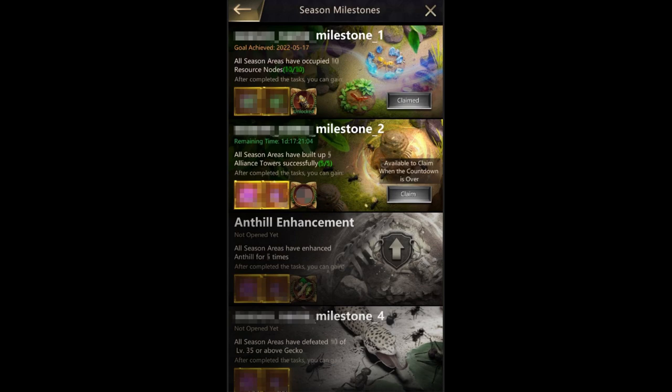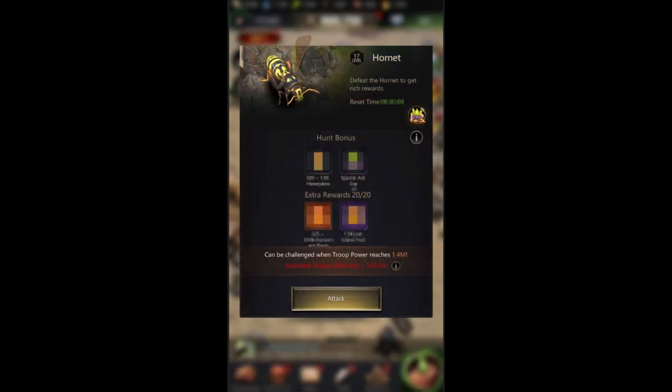Looking at milestones further, level 35 or above geckos appear, so geckos go to at least 35 — probably higher. That's a new difficulty level for your alliance. If you already solo level 30 lizards, you'll have to start taking on level 35s and may actually need other players to join rallies again. The Hornets screenshot shows a hunt bonus with extra rewards that appear orange and purple — it looks like fodder. Someone in the comments let me know what the orange reward is. It would be insane if it were bio essence.